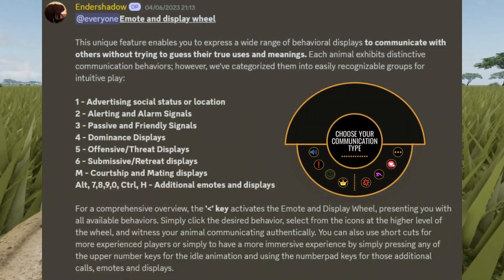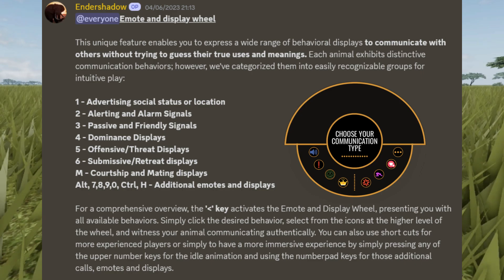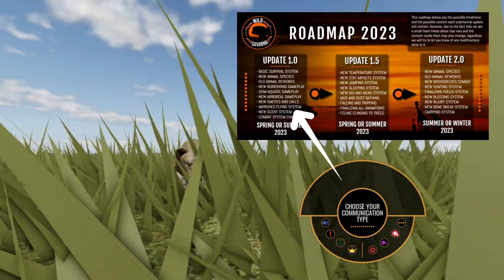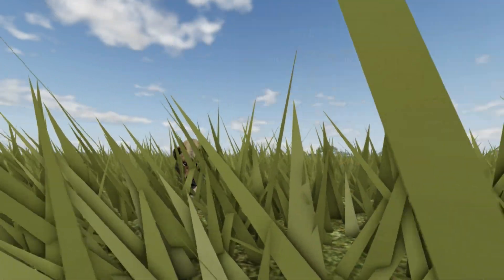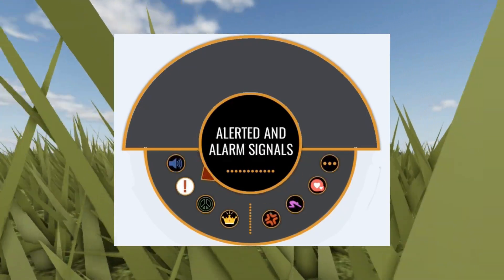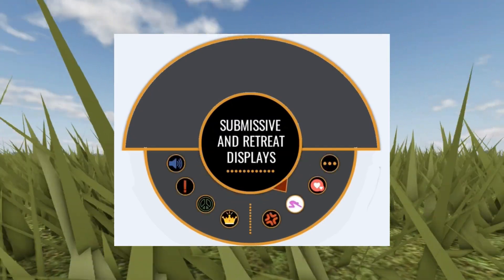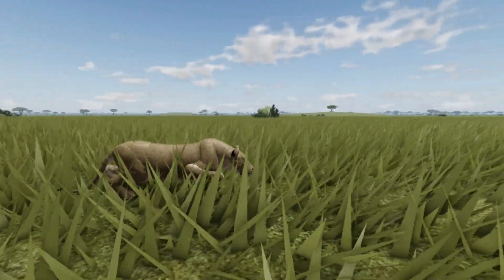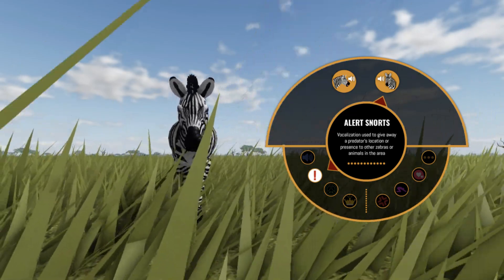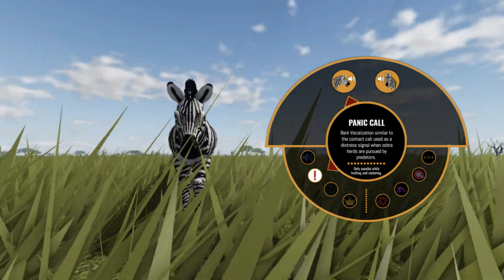Next is the emote wheel, a feature that is expected to be included with the first 1.0 recode. This wheel can not only activate emotes, but it will also work as a guide to the emotes in game and how to use them. Here are a few different examples of an emote wheel for the zebra. You can see how it explains what the emote is for and also how to use it.